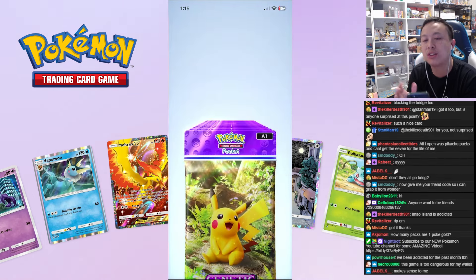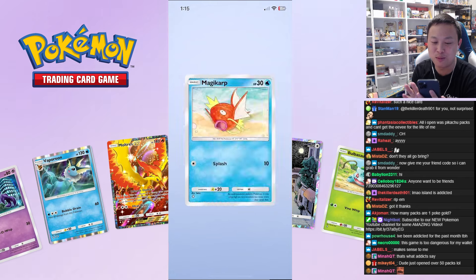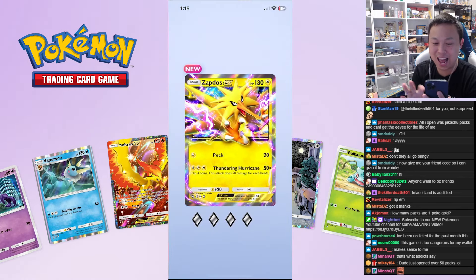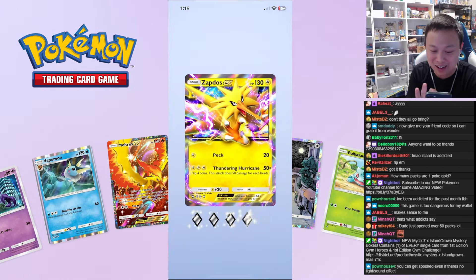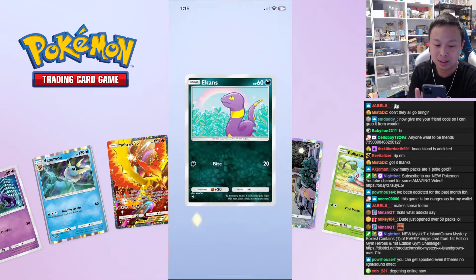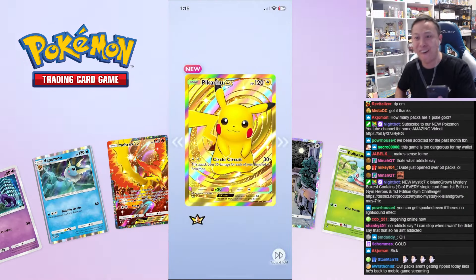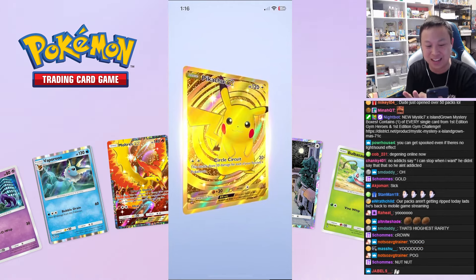All right, ten more Pikachus. We'll try the standard left to right. Come on Zapdos — okay. Next — I need that dopamine hit, man. Giving me a dupe? That's not a dopamine hit. This is bad — I need the dopamine hit, bro.